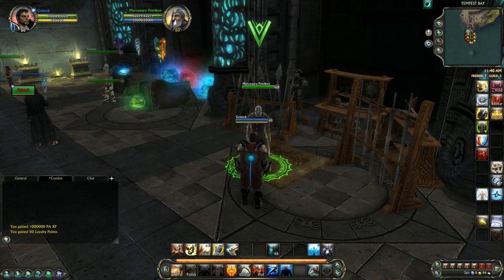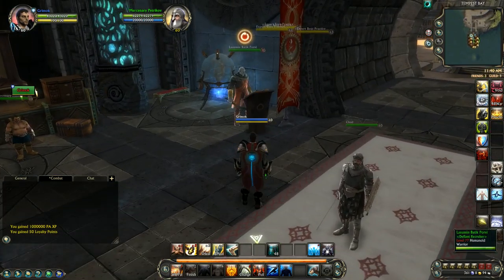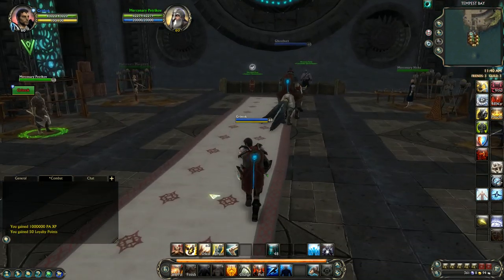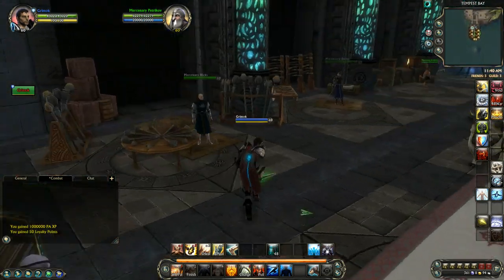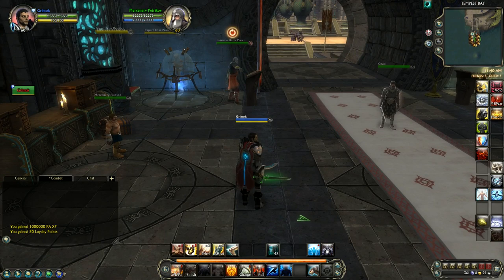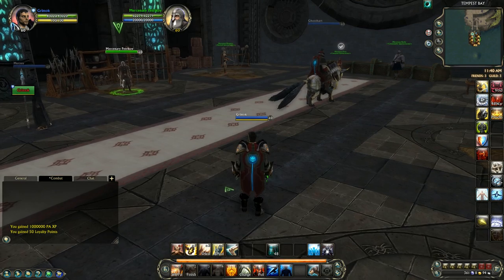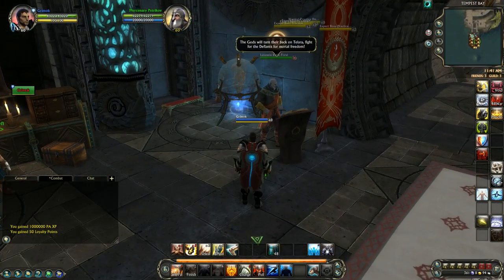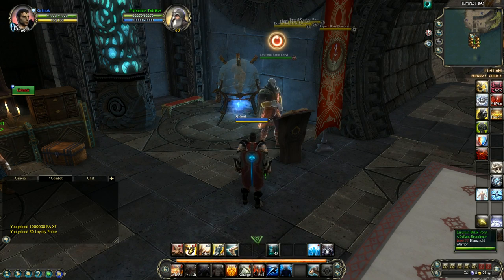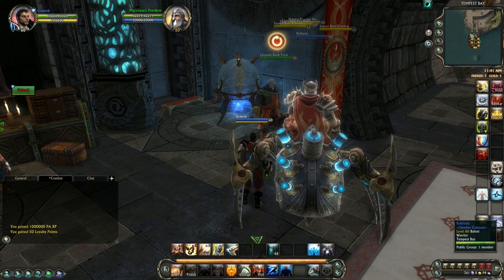A faster way to upgrade your gear is through daily and weekly quests offered by this character here - or if you're Guardian, I believe it's over here. There are also weekly quests from this character and another one nearby. When you finish these quests, do not turn them in right away. If you have a favor increase potion or a token increase potion, get all your weeklies done, stack up your dailies for the day, then pop your potions and turn them all in at once. That way you get massively increased favor and tokens, and you'll be upgrading your gear extremely fast.